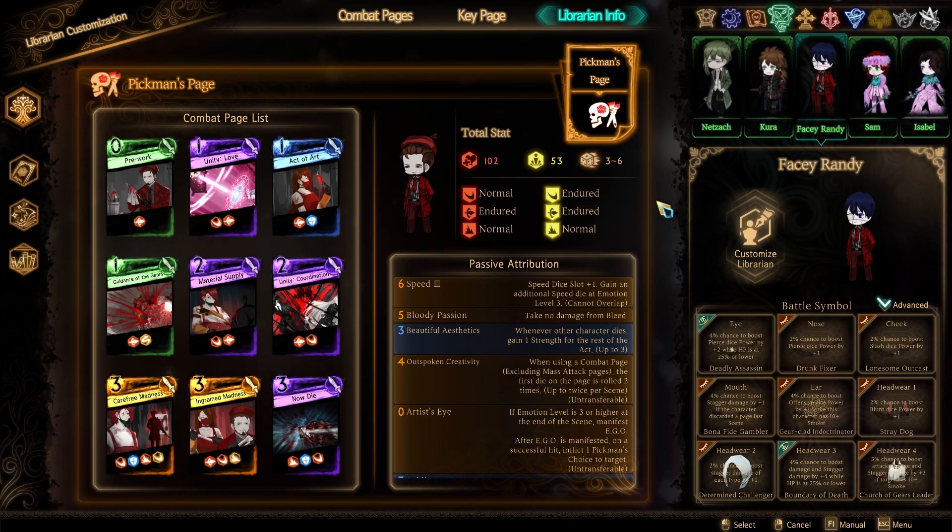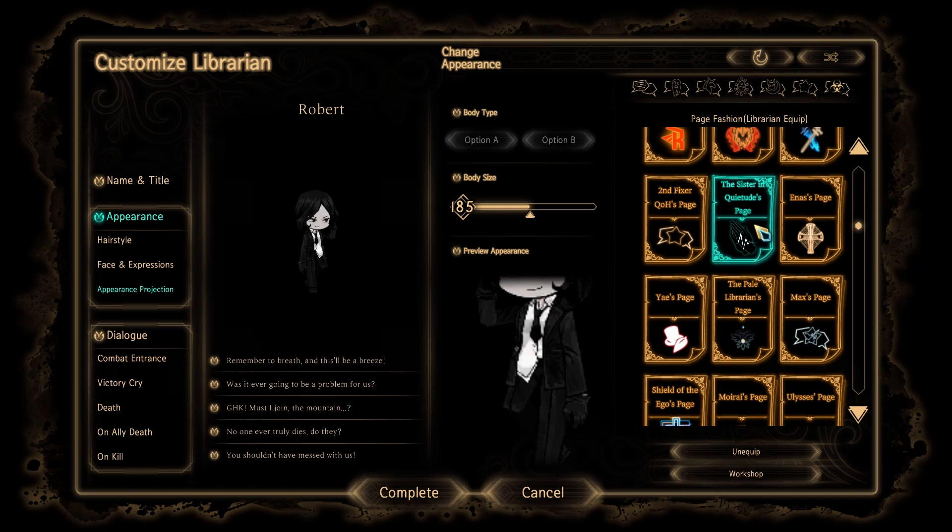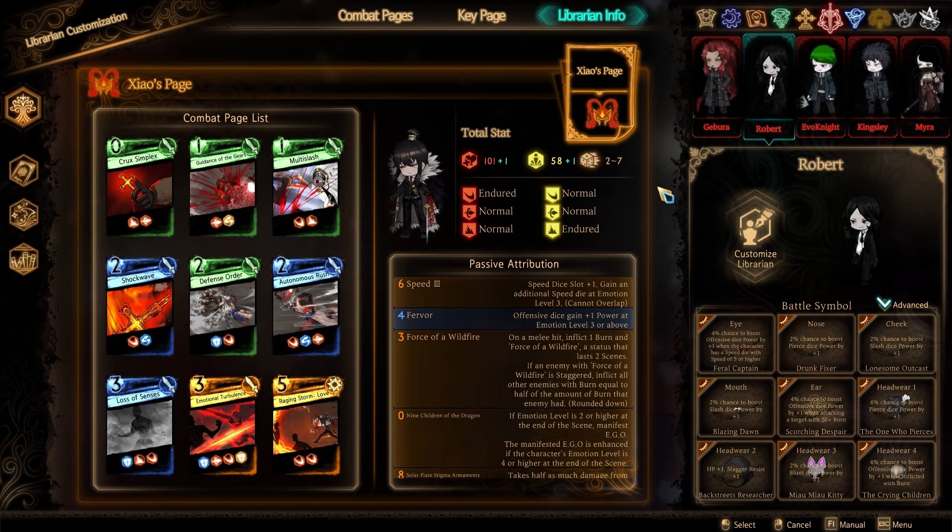I was trying to make Roberto into a goth waifu who wears fashionable glasses, however I didn't have an outfit that really worked for that. I'm still going to figure it out. For the moment I thought the Sister in Quietude's page actually looked pretty solid — other than the fact that we can't put glasses on it, it's almost there. Alternatively I was debating using Hanafuda because I think that would fall under the goth girlfriend category, but we'll figure it out.